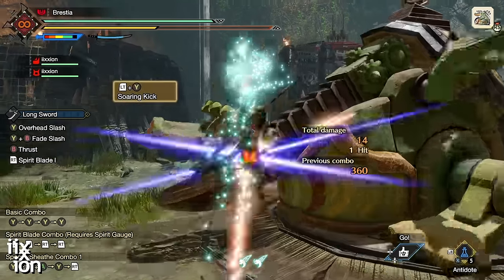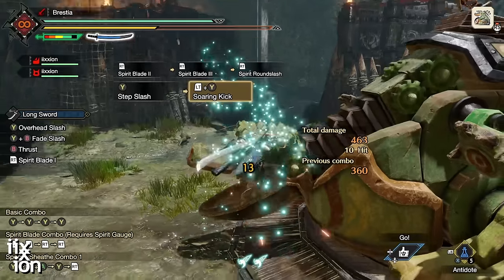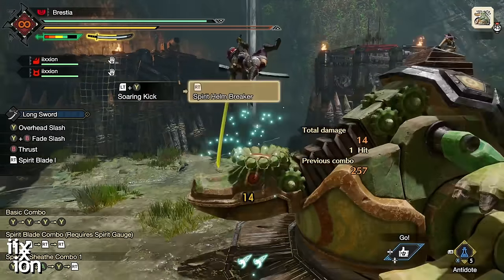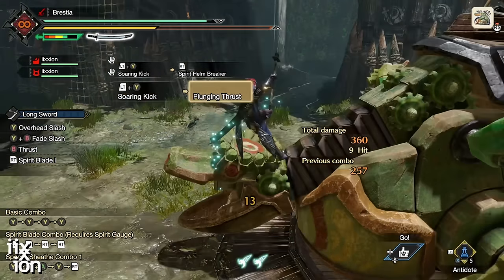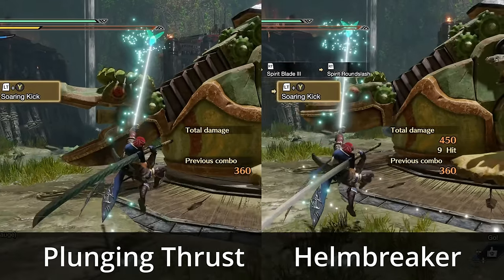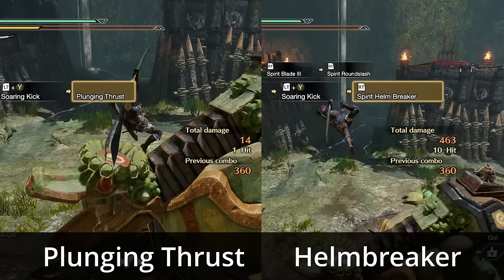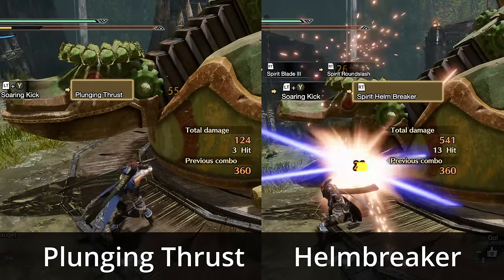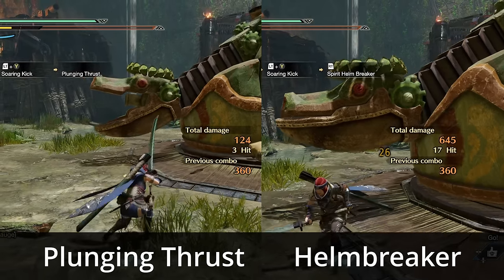After you do the Soaring Kick, if you don't press any buttons, you'll do the Plunging Thrust. If you do have a charge on your weapon, you can hold down the shoulder button and instead of a Plunging Thrust, you'll do a very big move: the Spirit Helm Breaker. The Plunging Thrust does multiple hits and the Helm Breaker does even more. The amount of damage the Helm Breaker does depends on your charge level, so it's always best to do Helm Breakers at red charge.